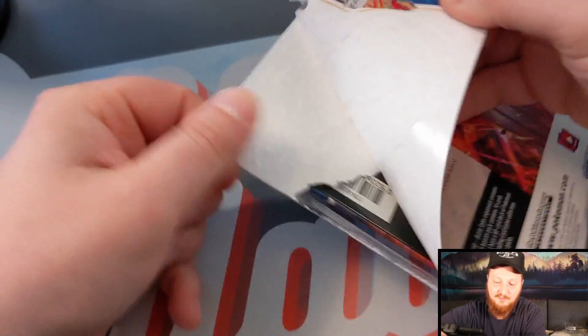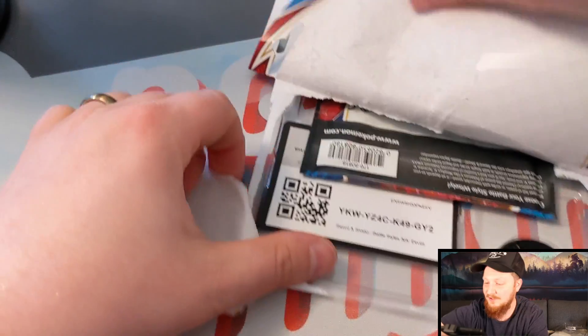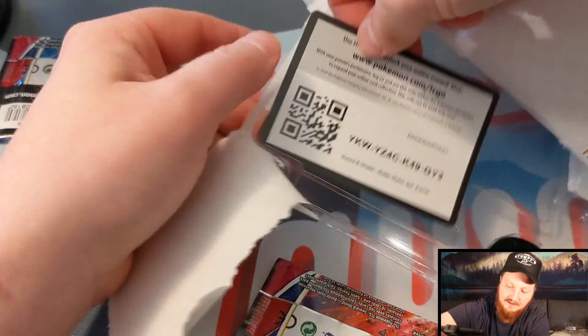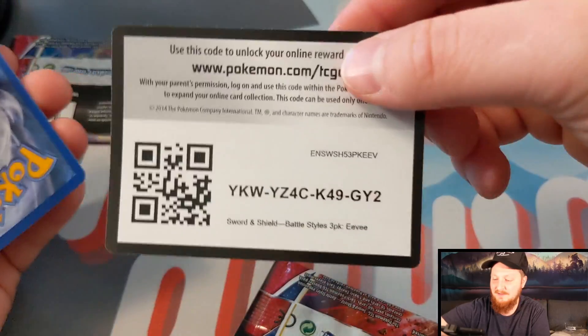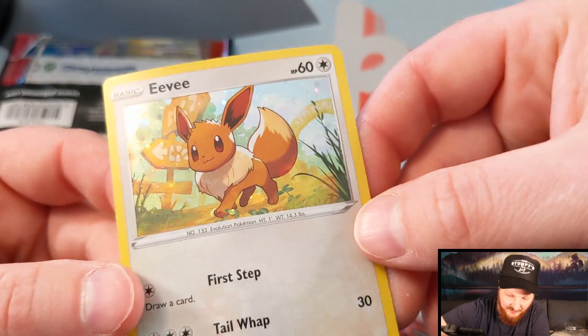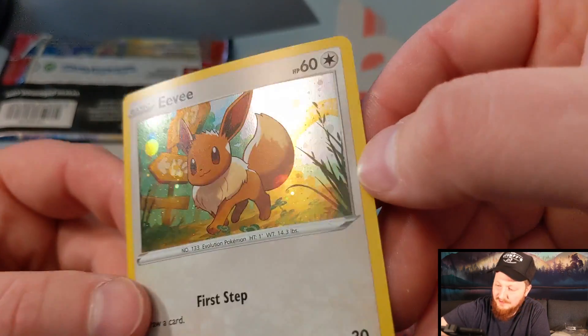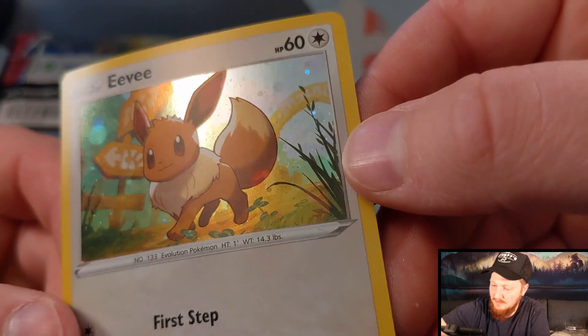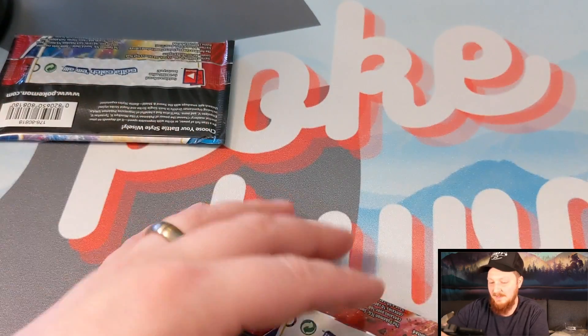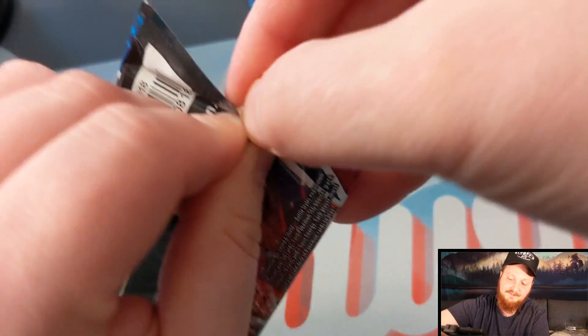I've got some three-pack blisters. We're going to keep the train rolling and get our packs out. There's your code card for the Eevee. Got to be careful on that Eevee. These have been notorious for print lines — I've been looking for a good one. It actually doesn't look too bad, though there's a print line right there. The artwork is really cool — kind of reminds me of the wild area where they have those signs. Brings Eevee to the newer games in a way.